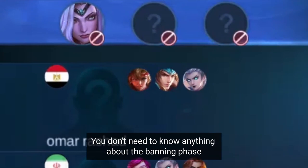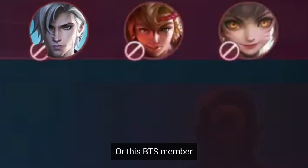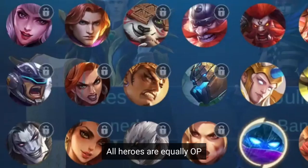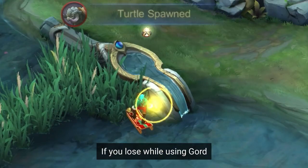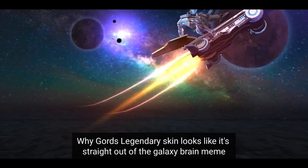What about the banning phase you asked? You don't need to know anything about the banning phase. There's no such thing as pick or ban heroes, so just ban the heroes that you don't like — like Yin, Hanzo, Nana, Aldous or Eamon. There's no such thing as meta heroes anyway. All heroes are equally OP if you play them correctly. If you lose while using Gord, it means you suck and have no skills. You need a deep understanding and a high IQ to use Gord.